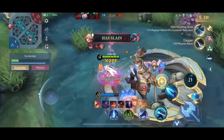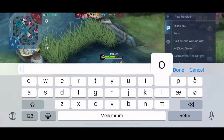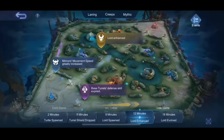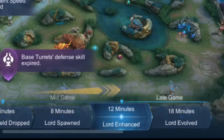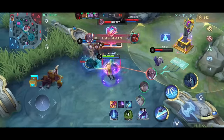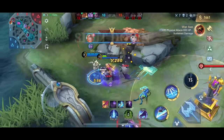If you have a big lead around the seven-minute mark and your team wants to do turtle, ask them to wait since the lord spawns at eight minutes. The same goes if you have a big lead and the team wants to do lord around 11 minutes — it's better to wait for the enhanced lord at minute 12. If you are behind in gold and there is no way you'll kill the enemy alone, don't try. It's better to farm, split push, or regroup with the mage and roamer.